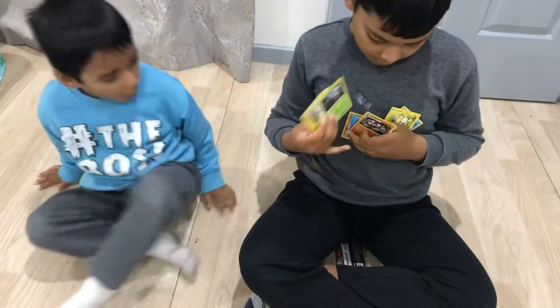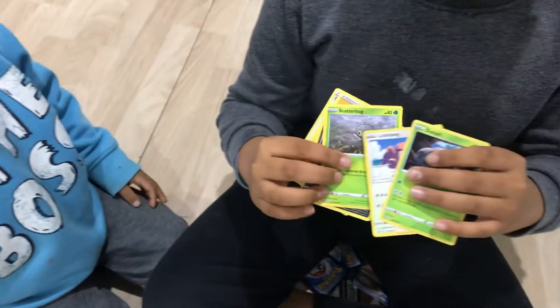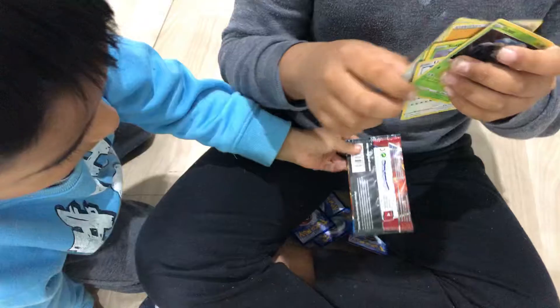And you got your own Pokémon! We got Durant, Lickitung, Scatterbug, Zubat, Falinks, an energy card, and a trainer called Camping Gear.